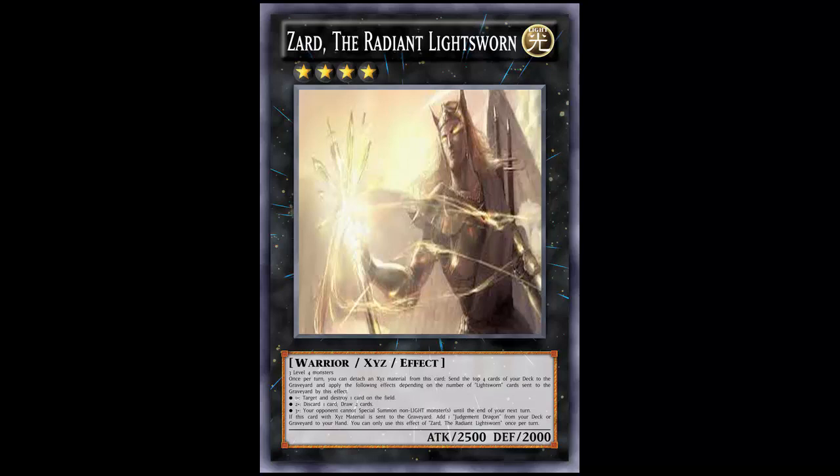Let's look at the effect and determine whether you should run Minerva over this, this over Minerva, or a combination of both. Once per turn, you can detach one Xyz material from this card, send the top four cards of your deck to the graveyard, and apply the following effects depending on the number of Lightsworn cards sent. So unlike Minerva, which mills the top three, this mills the top four, and you get effects depending on how many Lightsworns you mill.